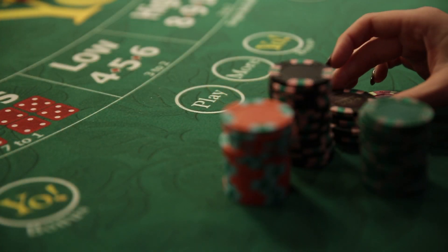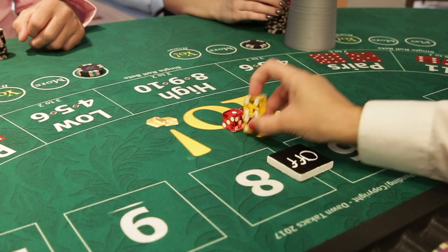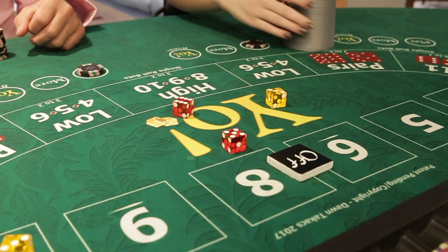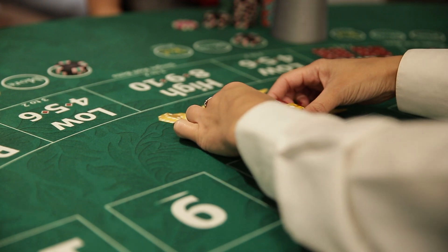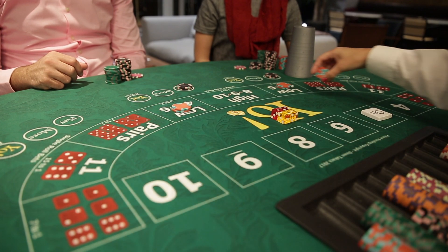Play begins with players making a wager on the betting circle marked PLAY. The dealer will then stack all four dice and drop them into the random roll dice cup. The player will shake the cup and disperse the dice onto the gaming layout. The dealer immediately collects the dice, putting the game dice in the front and the bonus dice in the back. After marking the new point, the dealer will then take any losing bets before paying any winning wagers.